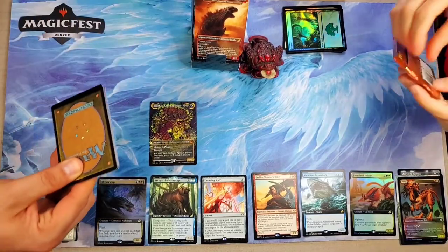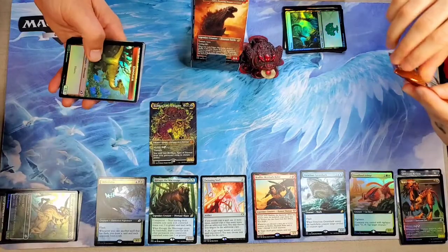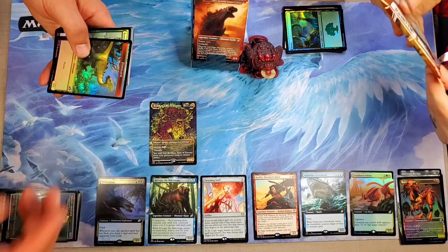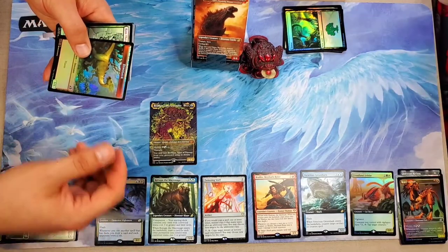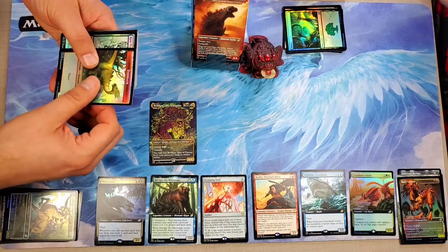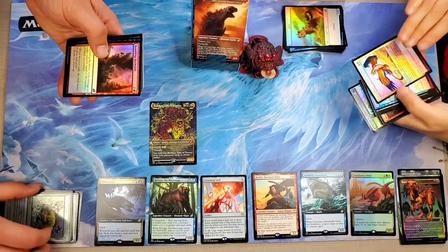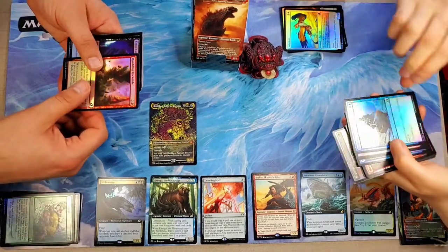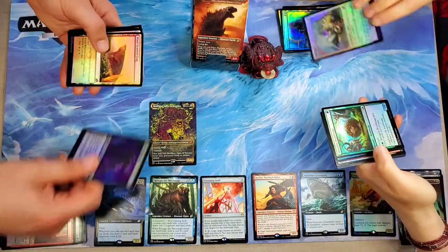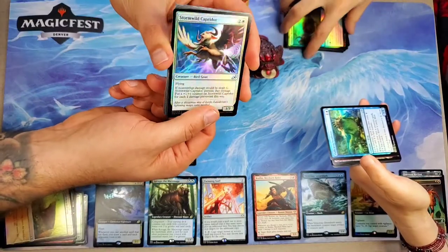We got all of these on a sweet deal from Alpha Investments, so we've got 120 packs that we're going to open up in series of 12 and 24s. I'm starting off with a dinosaur token. I got a cat — that's what I got last time. A Ram Through. Rumbling Rockslide. Storm-Wild Capridor foil.